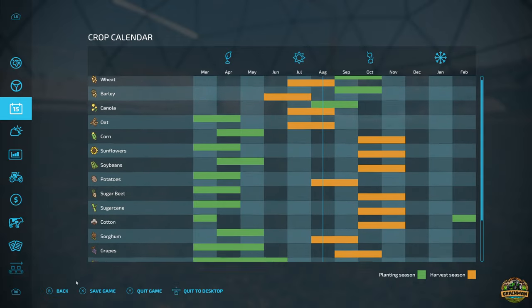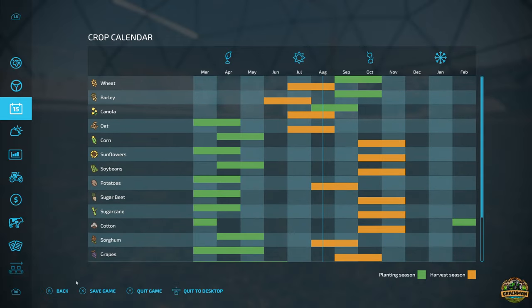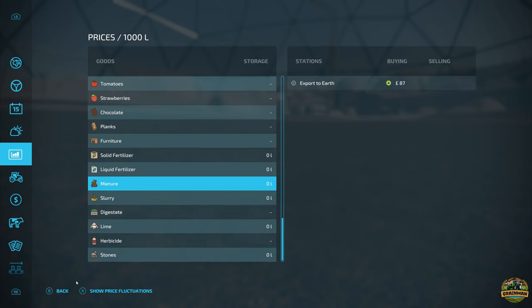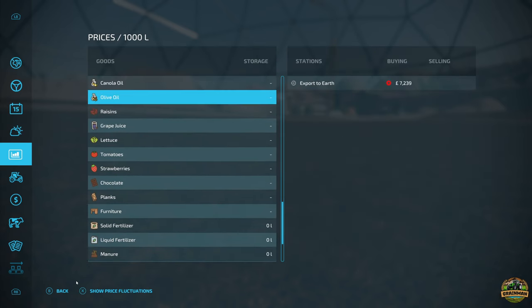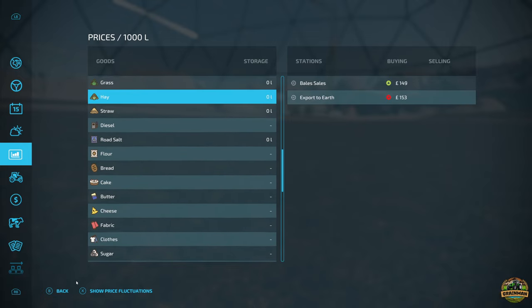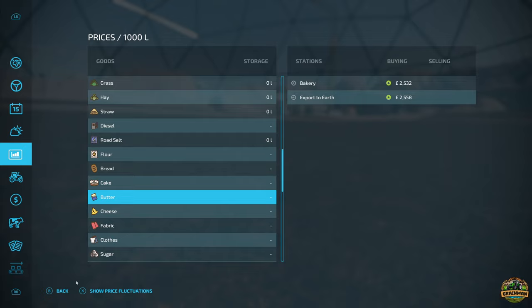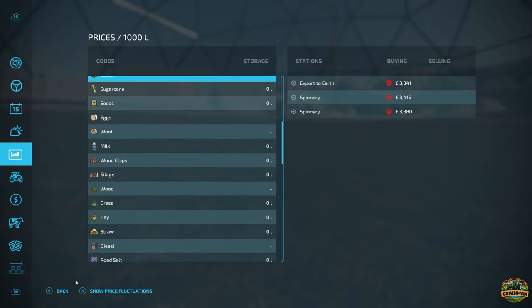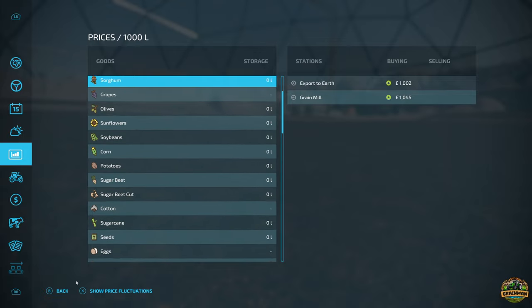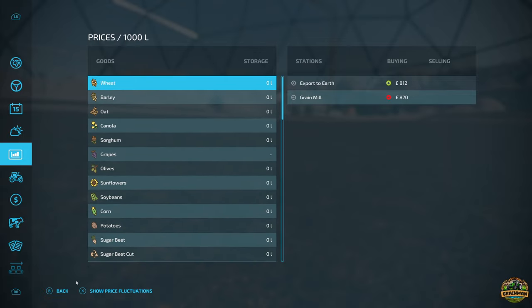Crop-wise it's pretty standard - nothing has been changed massively, nothing added, nothing removed. You can grow whatever you want on Martian soil. Everything goes to Export to Earth or you can take it to a production, so like flour and butter can go to the bakery, but everything else goes to Export to Earth. You don't have a bale cellar, spinnery, or oil mill - pretty base game stuff.